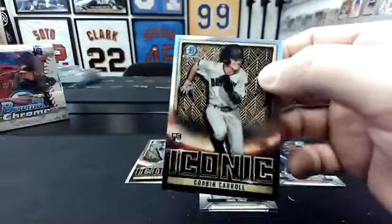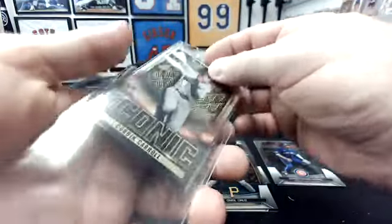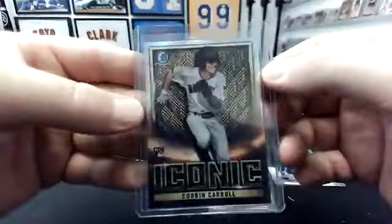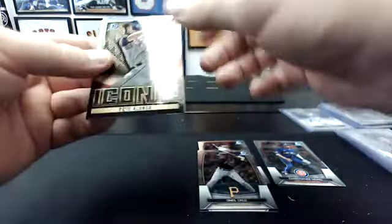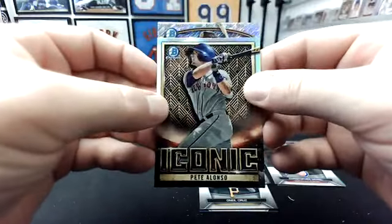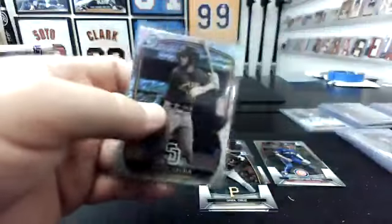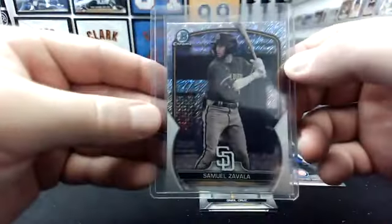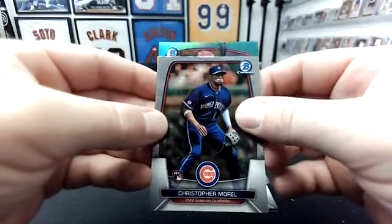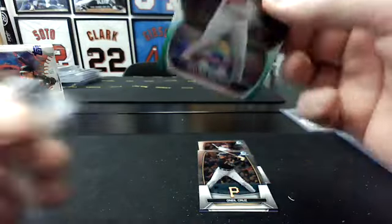I'll top load the iconic Carroll. Bass Shimmer behind Alonzo — Padres, Samuel Zavala. That's an unnumbered parallel. Green behind Christopher Murrell — Phillies, William Bergola. Not bad. That's $54.99.